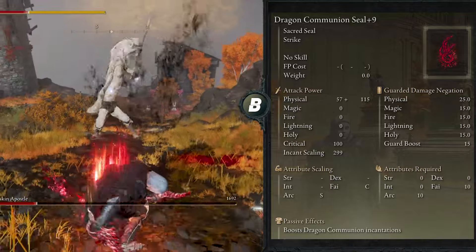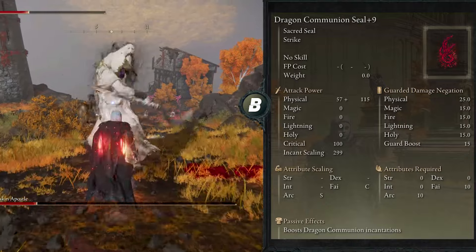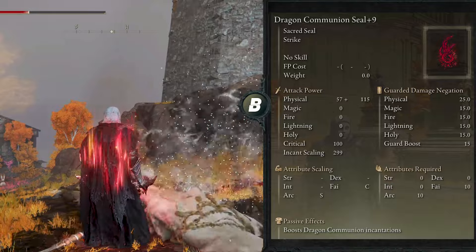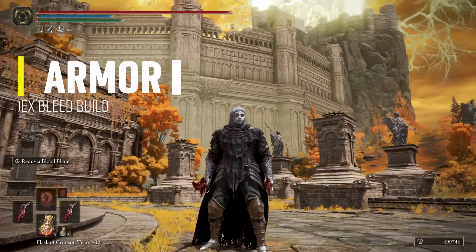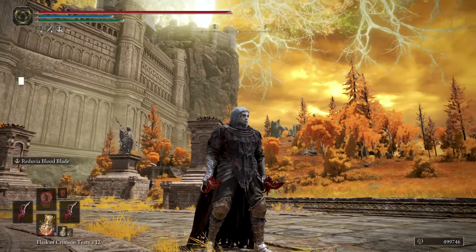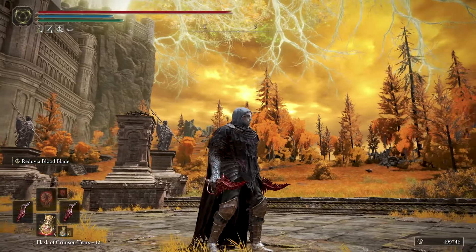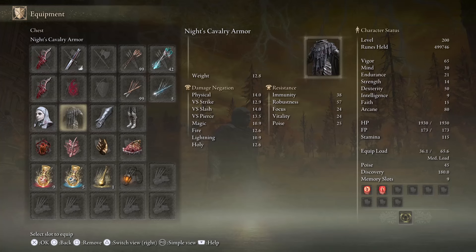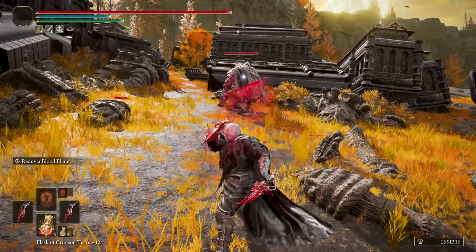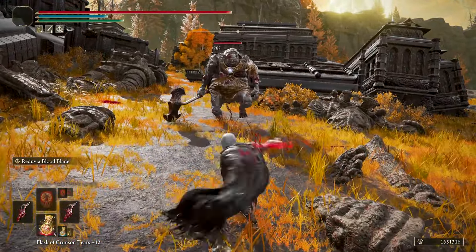For the rest of the items, I'm not gonna mention where to get them — I'll leave that task to you if you want to create this build or any bleed build. For the armor, you want the White Mask — the ugly bleed metal helmet — and the rest can be whatever you want. I went with the Knight's Cavalry Armor, the Black Knife Gauntlets, and the Ronin's Greaves to have a dark metal knight assassin kind of vibe.